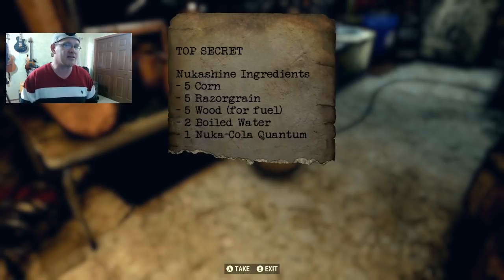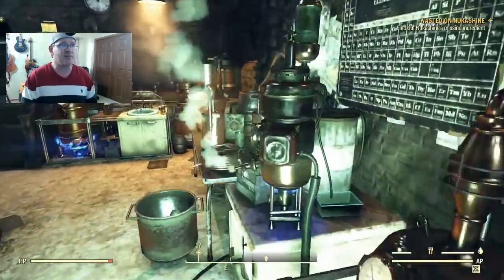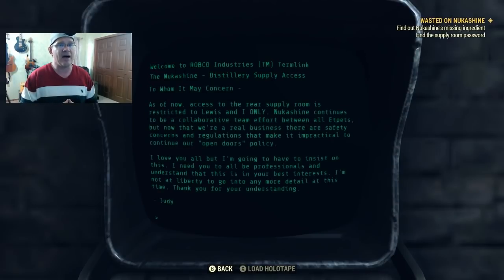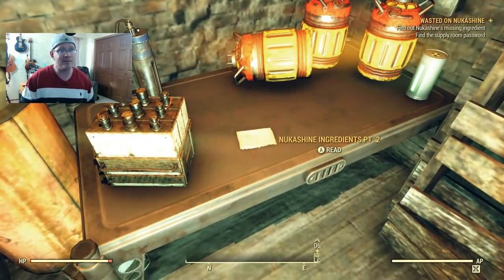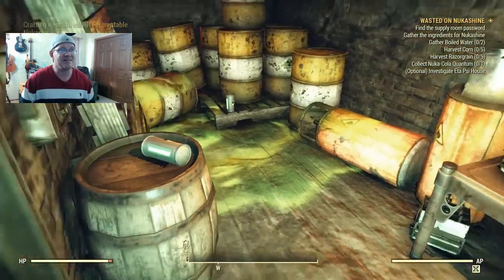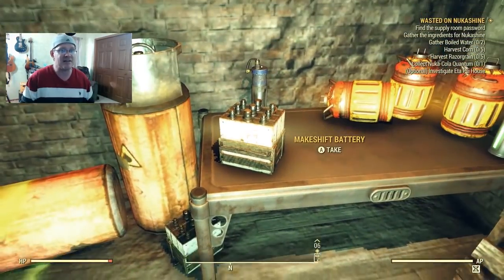We're missing one of the ingredients, so we need to find the second part of the list. To get part two we make our way into the supply room in the same basement - we need to read a terminal to open the door, but it requires a password. Once the door is open the second part of the list is right there on the table, revealing the missing ingredient: nuclear material, which is pretty easy to find since the room is loaded with it.